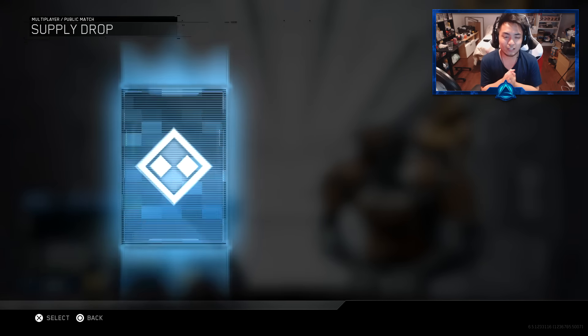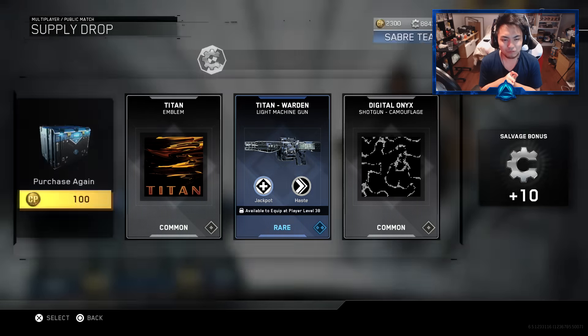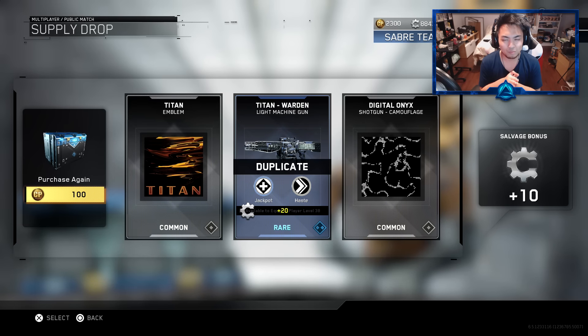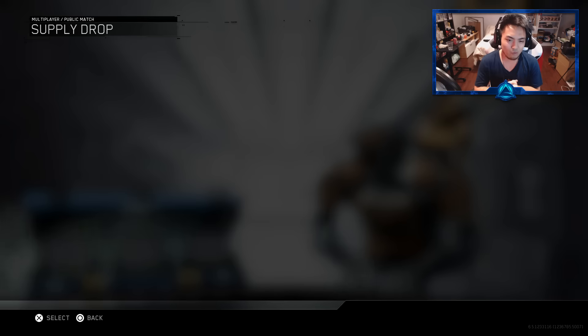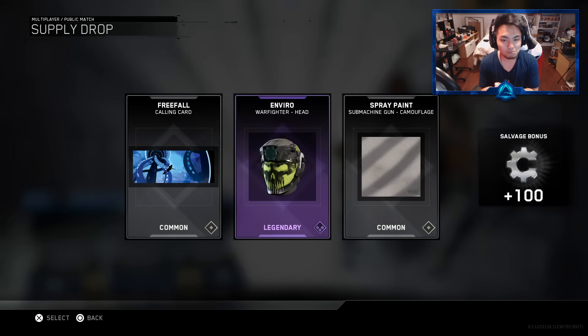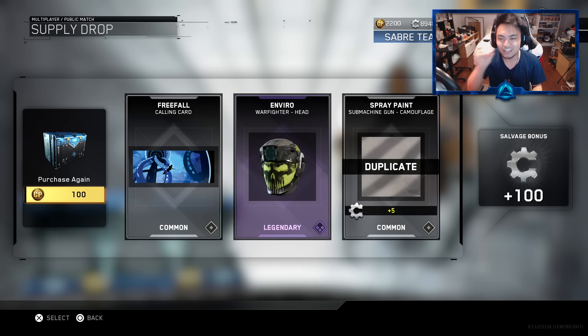We're going on to number three, meaning we got two more after this. We haven't seen an epic yet. We got a Titan emblem — that looks like a pretty decent emblem, but nothing I can really use in game to kill people with. We got two more to go. Number four — please give me a legendary or an epic weapon. We got an Enviro Warfighter head. I can't even speak the English right now. But we are on our last supply drop for day five.